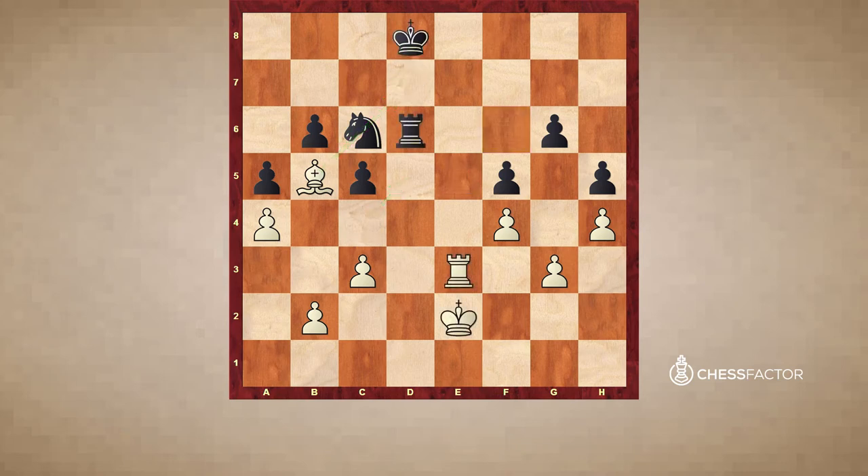But king d8 was played, and now Fischer exchanges the rooks — rook d3. So king c7, take, take and king d3.